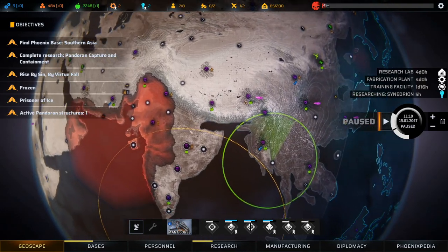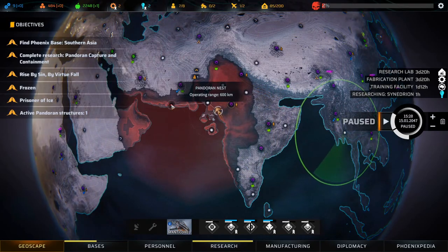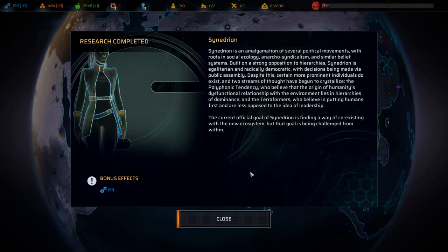We need to go scan over here, but on the way let's head to base and heal up a bit. There's a nest here - I'm not sure if we should take it out. Synedrian is an amalgamation of several political movements with roots in social ecology, anarcho-syndicalism and similar belief systems. Built on strong opposition to hierarchy, it is egalitarian and radically democratic with decisions made via public assembly. 150 tech - not bad.